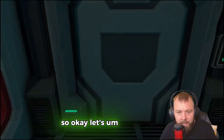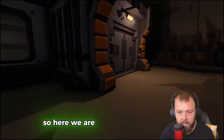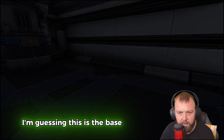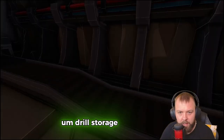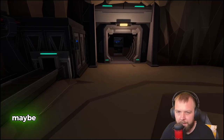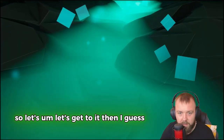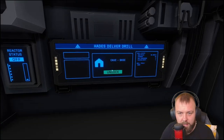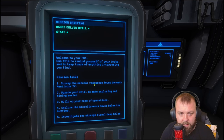Okay, so we are at our base by the looks of it. We've got no power yet. There's drill storage and some sort of conveyor belt system — maybe it comes from our drill which I guess is here. Let's get to it and see what we have to do. We need to head to our drill and undock. We can press Tab to open our PDA: survey the natural resources found beneath Manticore 4, upgrade the drill, build the base of operations.